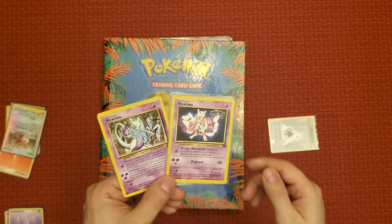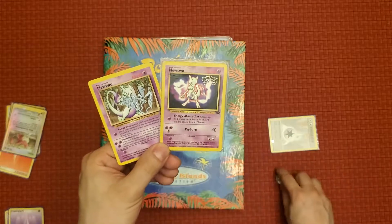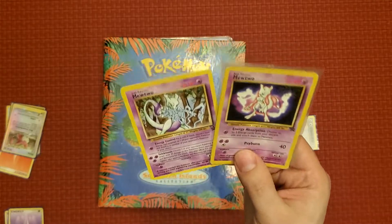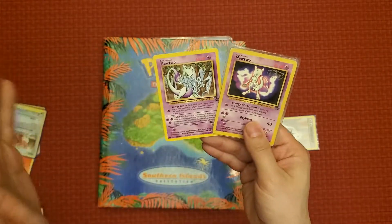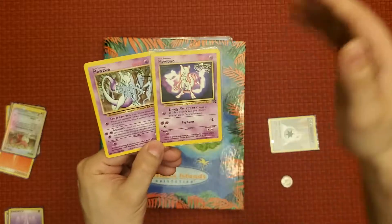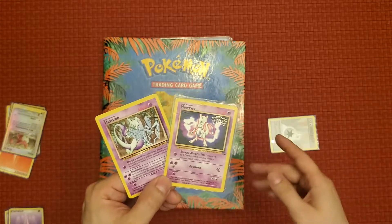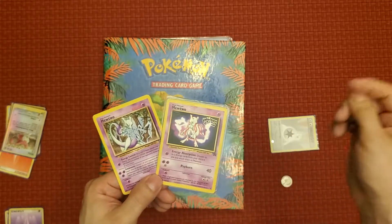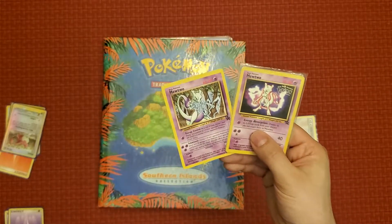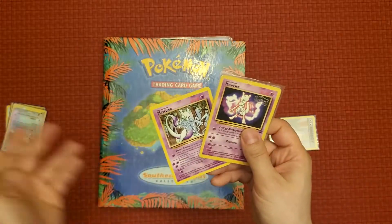This Mewtwo with the original Double Team artwork was released in Japan back in 1997 as part of a sheet of cards for the World Hobby Fair — the seventh generation — and the artwork on that sheet was by Ken Shigemaru. Then it was re-released again in Japan with the Best of CD — a Pokémon music CD — back in 1999. So those are the two ways this Mewtwo with that original artwork came out in Japan.